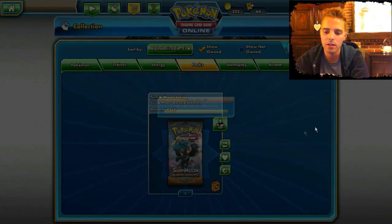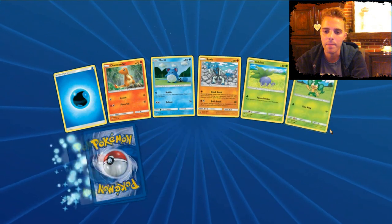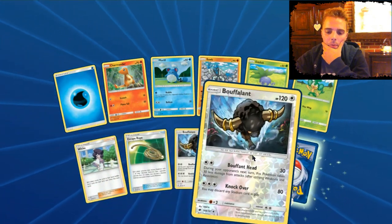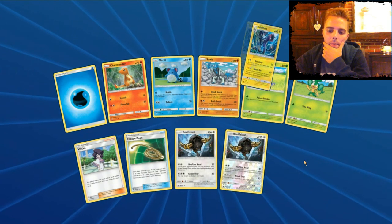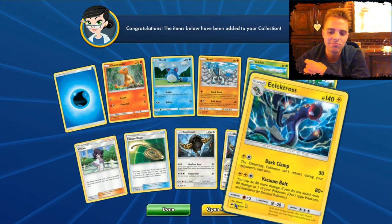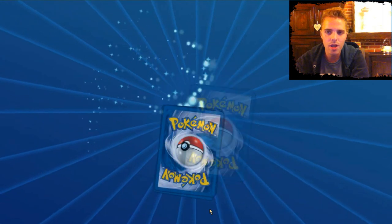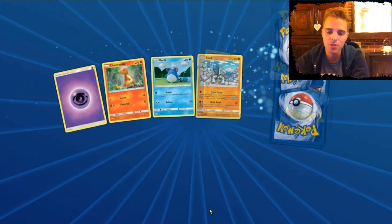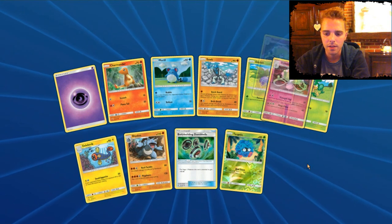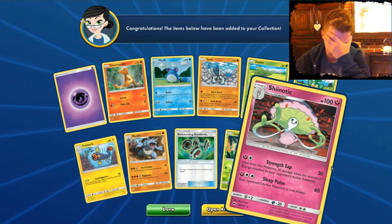It's Lycanroc. We have two Bufalans in one pack — they knock me over. And we get Electabuzz. I love Lightning Pokemon, but this is not the best attacker — needs three energies for a Stage 2. Shiinotic — nope. How many packs do we have left? I think one or two. This is it guys — hope for the best.